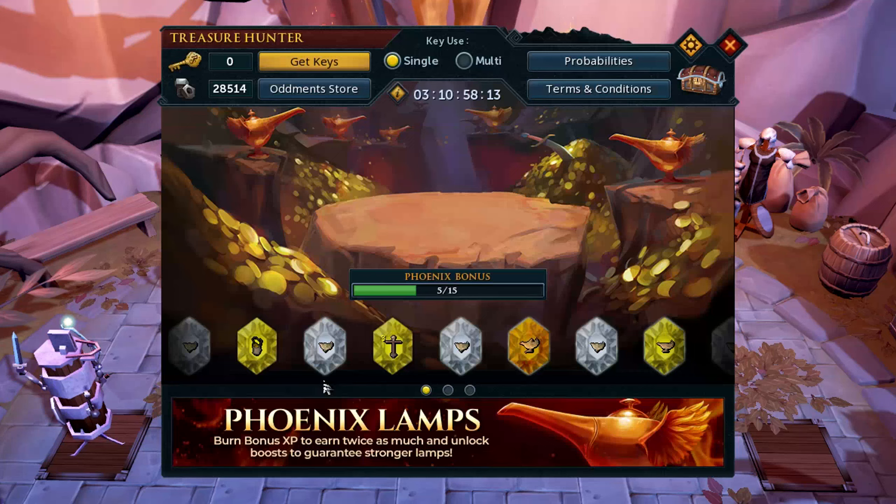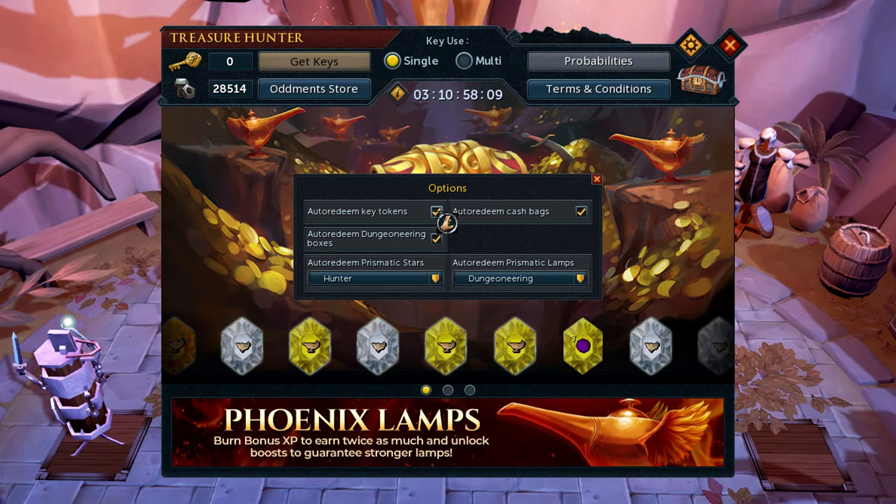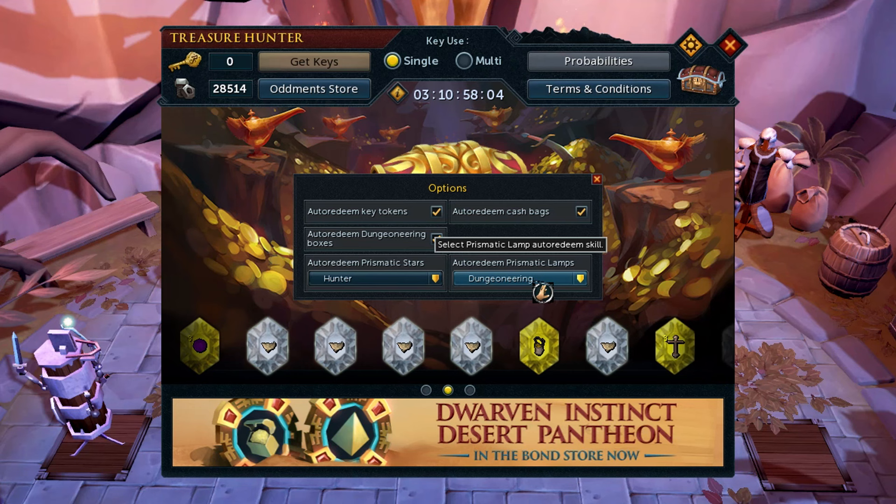No one likes doing their daily keys, but did you know you can adjust settings to auto-redeem key tokens, bonding boxes, and cash bags, and even auto-redeem prismatic lamps and prismatic stars based on a skill of your choosing? This does not, however, work for special event lamps like Smouldering Lamps, which still have to be manually activated on a certain skill.